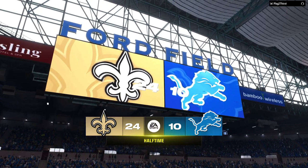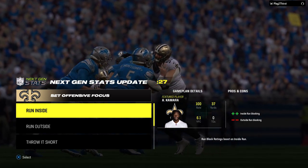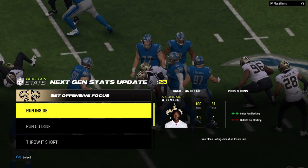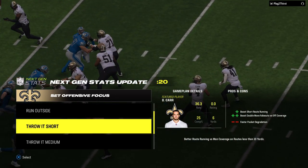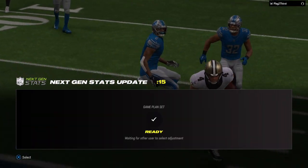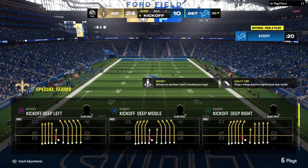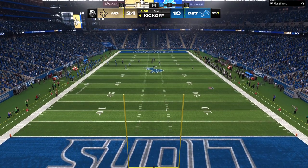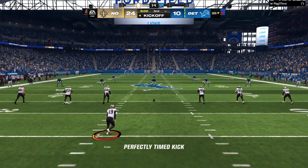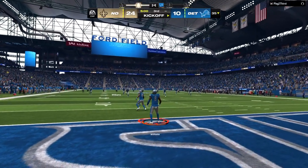With one second left in the half, the field goal unit is on — it'll come from the right hash, a 47-yard attempt. Badgley able to punch this one through, and that will do it for this first half. Time for a break — we've hit halftime. Two quarters down, two still remain. We step aside — this is the NFL on EA Sports. We welcome you back live now inside the booth. Go ahead and set and ready to rock for the third quarter. It'll be Lions football to start the second half.